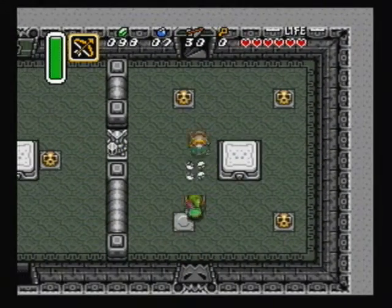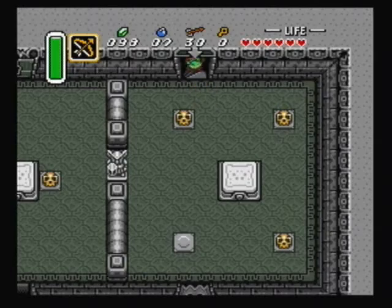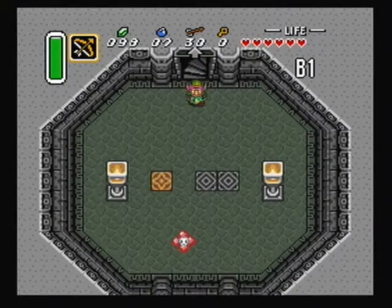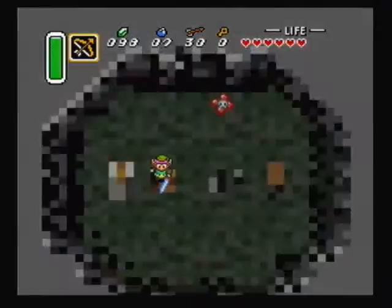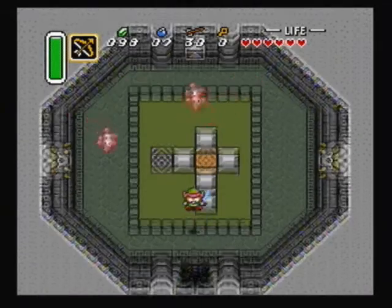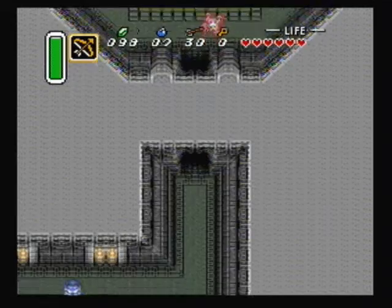Whenever you enter here, head over here to the right. Be sure to use pots on the little creatures that have the green heads. Using a pot will kill it from the front easily, just one hit. Instead of wasting bombs on these walls, just run into them.